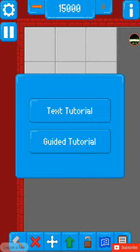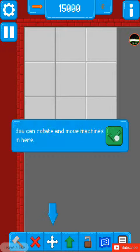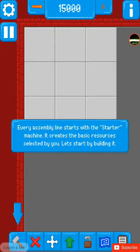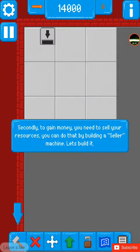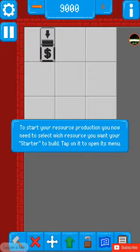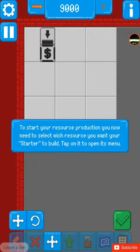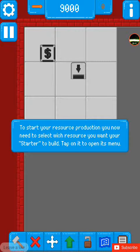I'm just gonna start. I already know how to play this game. The point of this game is to — it's like a factory. You see this thing right here, the one with the arrow — that is the starter.